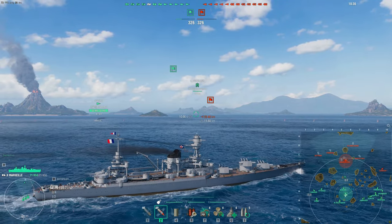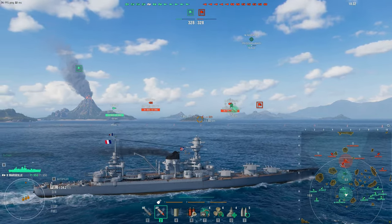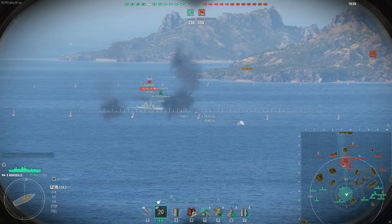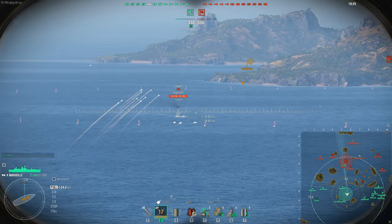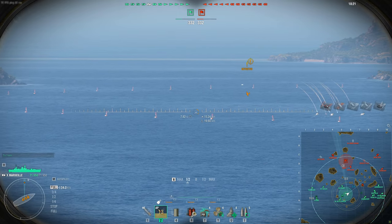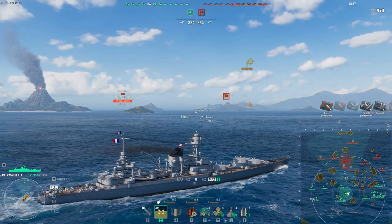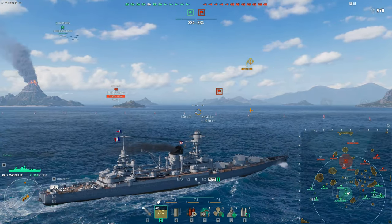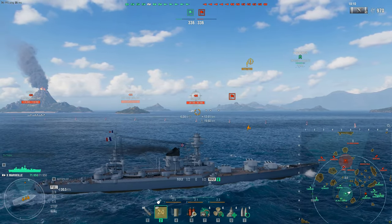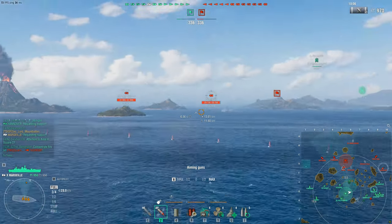Both the heavy and light cruiser lines for the British get single-drop torpedoes — you can drop torpedoes by individual tube rather than the entire rack. There are quite a few situations where you can conga-line the torpedoes perfectly so they all hit, rather than shoving some into an island. That's a very nice feature. The Neptune and Minotaur can also swap their smoke for radar if you want to play a gigachad radar build Minotaur. The heavies don't get smoke or radar at all. I'd recommend the British heavy cruisers over the light cruisers — the light cruisers are definitely an acquired skill.